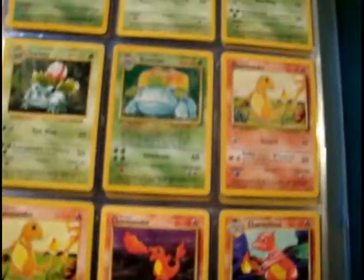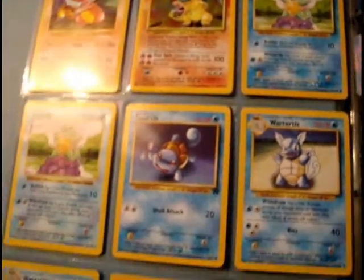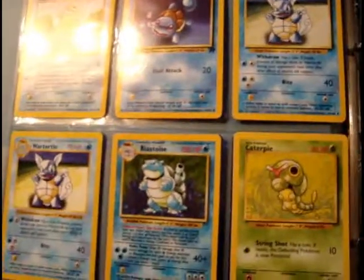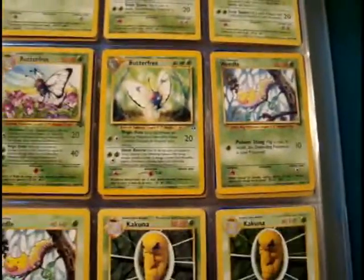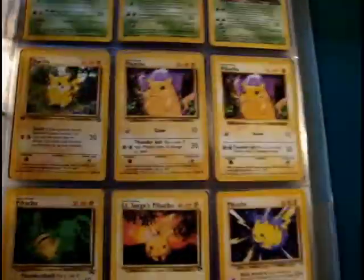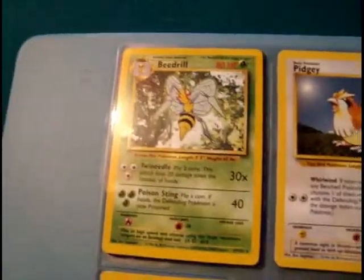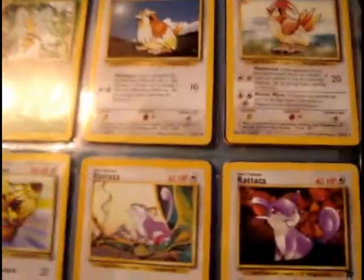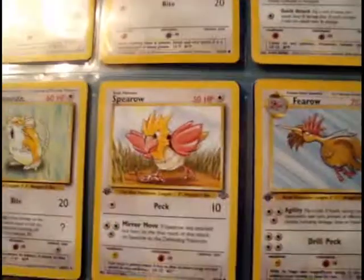Just going through and showing the different ones — I have some like Blastoise and Charizard, which are always holographic. Some aren't always holographic, like Beedrill, which can be either. I do not have a holographic Beedrill. I have a non-holographic first edition Pidgeot, which is very nice.